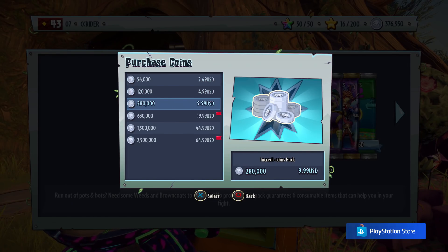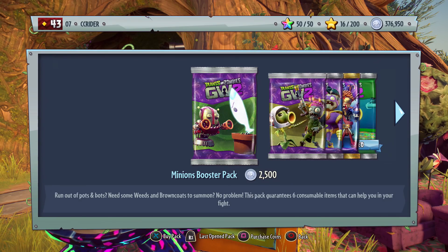Looking at the normal conversion rate, that's actually not a good conversion. If you were to just spend $9.99 buying coins directly, you would have gotten 280,000. So if you're buying this bundle just for the coins, I would really recommend you don't, because you could use the normal conversion and get almost twice as many coins. Definitely not worth it in that regard.